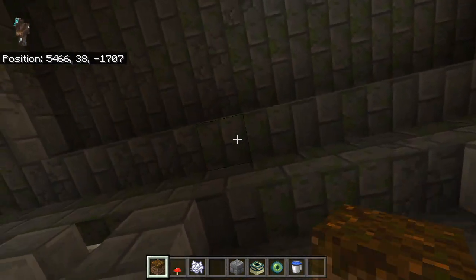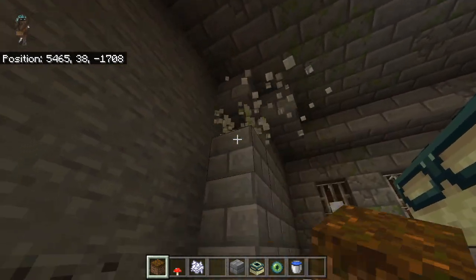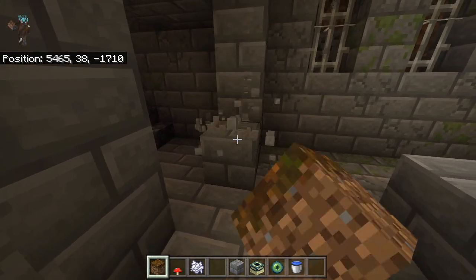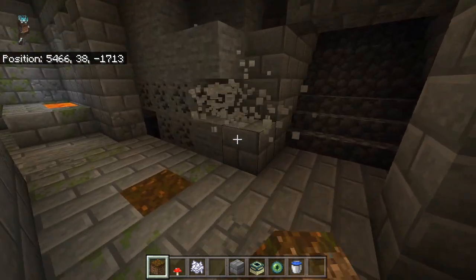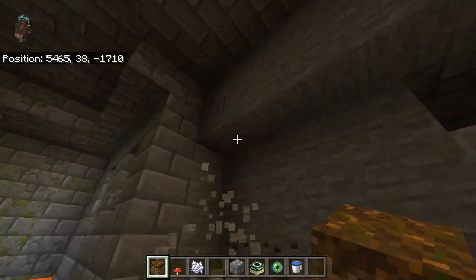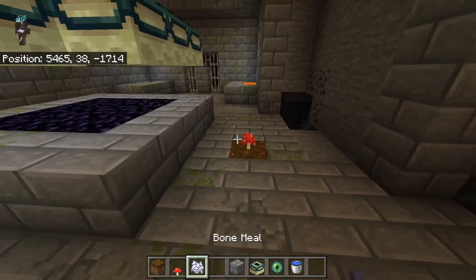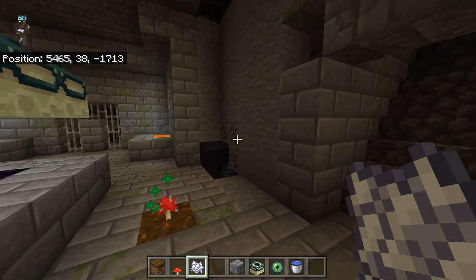You're going to need to dig out the wall and dig all the way up to this level. I actually closed in a staircase that we're going to re-expose, so we would need to dig probably one more block back. Let's do this together — dig that out. Oh, there's an abandoned mineshaft in here too, how cool! Anyway, we'll place our mushroom down. If it doesn't grow, that means there's something in its way.